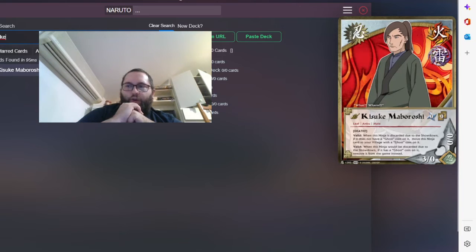Kisuke — when he is killed, he comes back to life with a ghost coin. If he dies again from a battle result (not a Jutsu), he is removed from the game. What's interesting: if he dies and comes back with a ghost coin and you have World of Lightning, you get an extra coin because he leaves and comes back — he is put in play again, so you add a coin to World of Lightning. Even if I like that card a lot, if I had more Choji, Hinata, or Naruto Moving I would run them instead. It's just very fun.